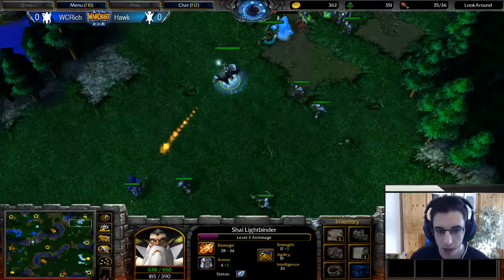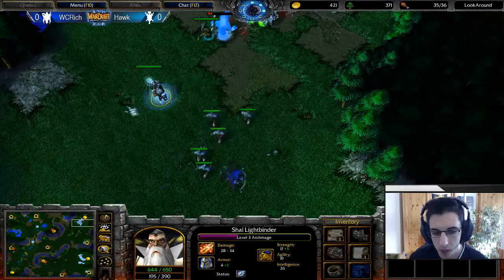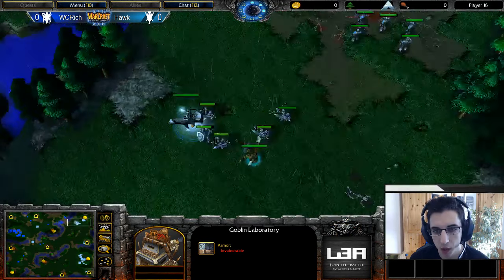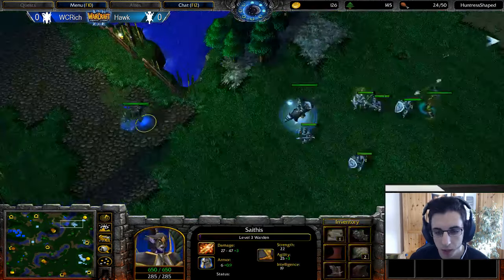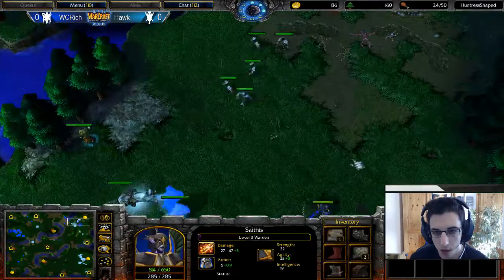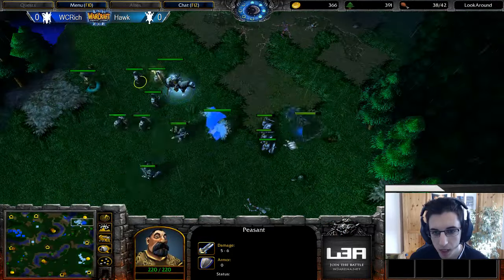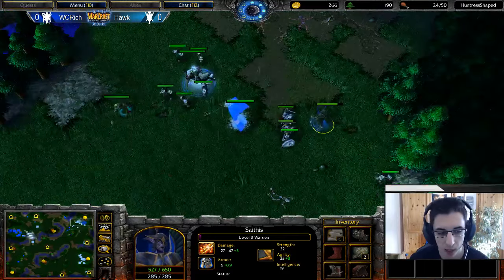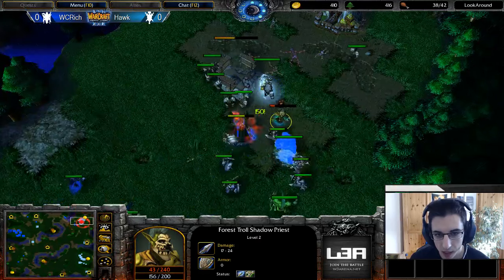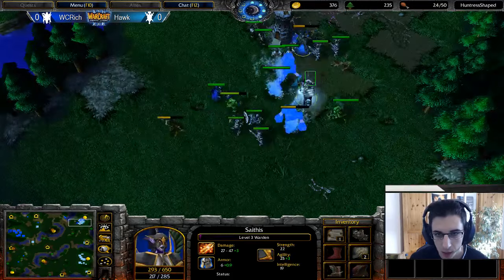He also scouts with an archer but loses it in the process. He didn't even try to Shadow Meld, probably because there was a flare from the Goblin Lab and he couldn't have done it in time anyway. Now the fight is counting — let's see if it's Shadow Strike or Fan of Knives. Seems to be Shadow Strike — no, actually probably Fan of Knives. Some workers here — he should split them. Shadow Melds the Warden — he just wants to buy time for his tech to kick in. His Hunter's Hall is quite light though, and there's the Shadow Strike level two.